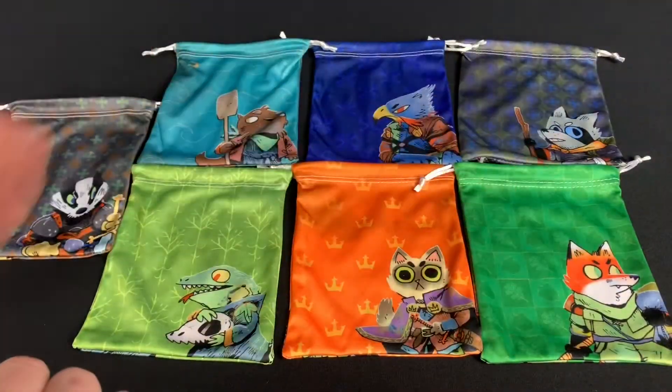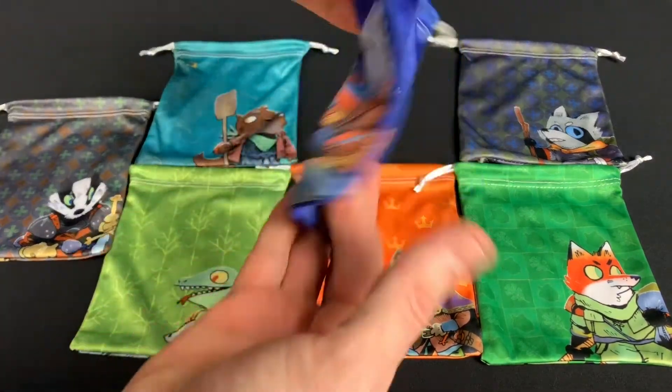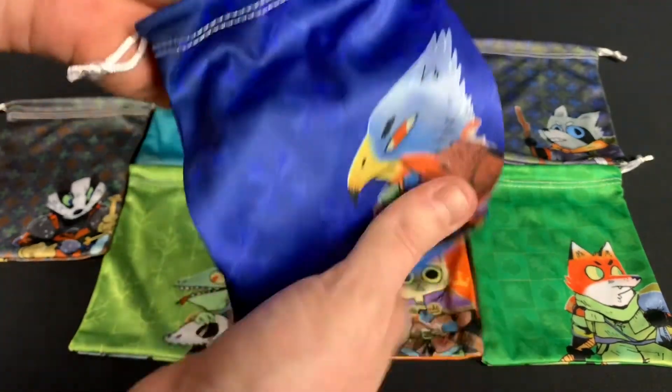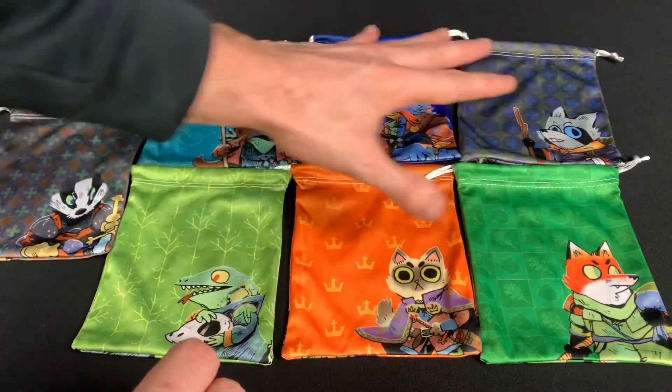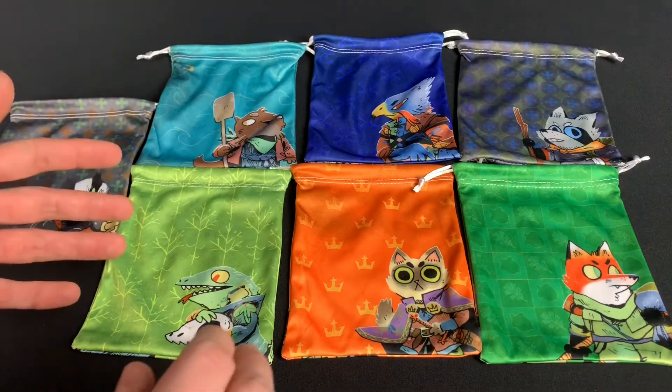First thing we're gonna look at is some screen printed bags from the Board Game Geek store, and these are screen printed on both sides. They have a really nice look and soft feel to them. You can fit all the faction components inside — we have the base game factions and also the expansion factions from the River Folk expansion.